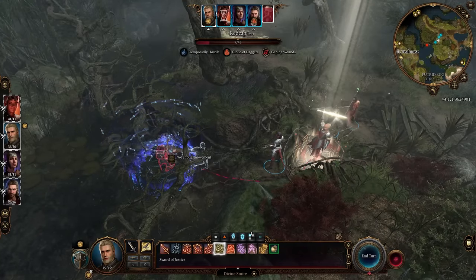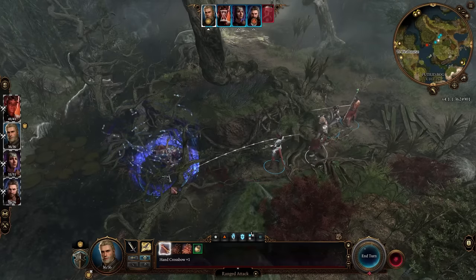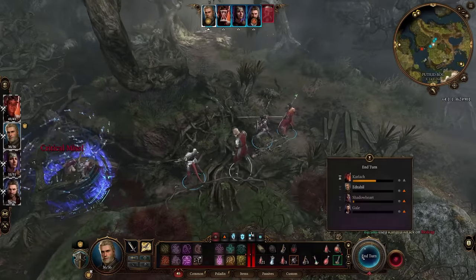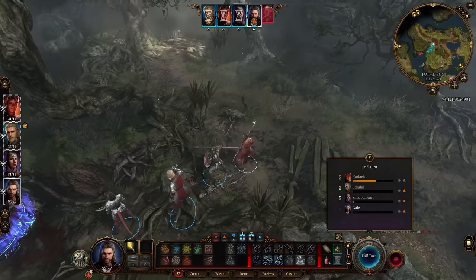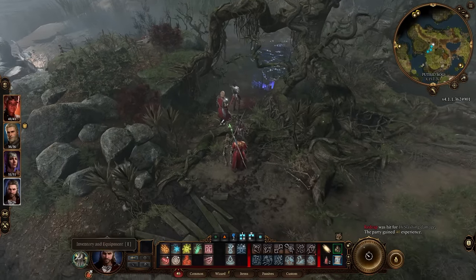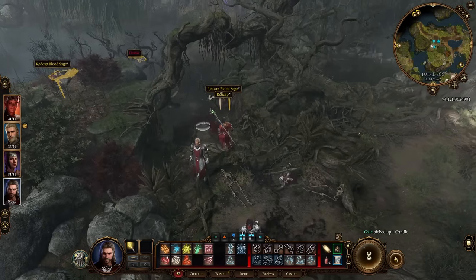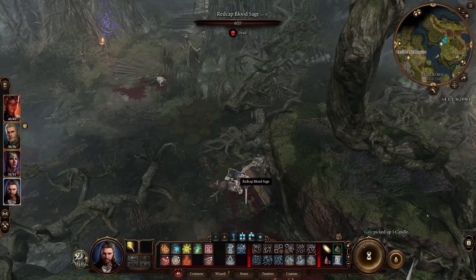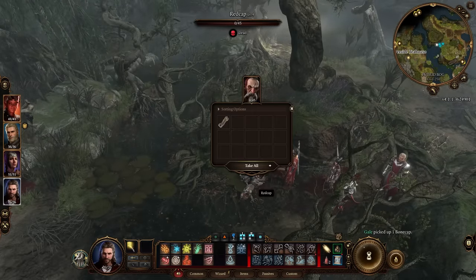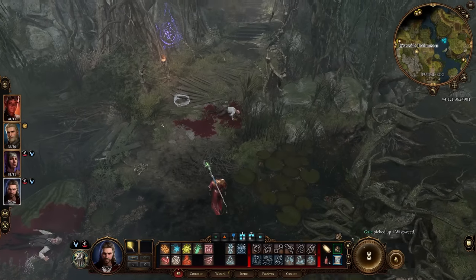Here's a Divine Smite if we really wanted to move in and do something crazy, but another ranged attack could work. We'll try it. A critical miss, unfortunately — we'll end our turn. Shadowheart finishes it off — it's dead. We've done it! All the redcaps here are dead. We've gotten revenge. I'm sure they're the ones who killed those two guys. Nasty, nasty redcaps. I'll have to come back here to loot, but they're all very much dead.